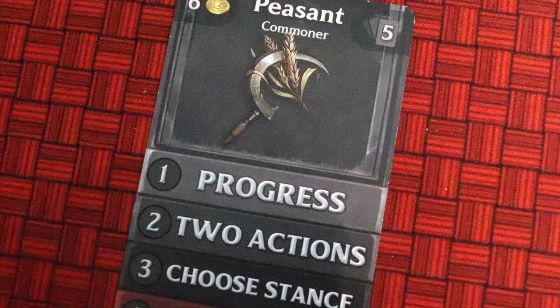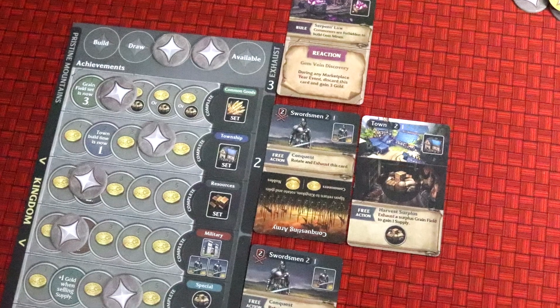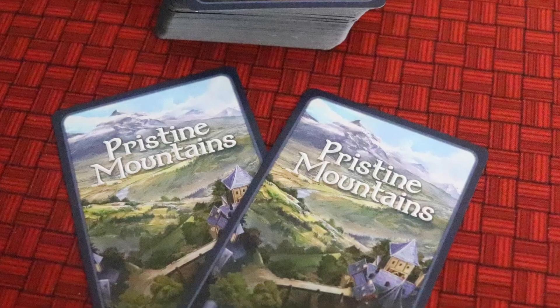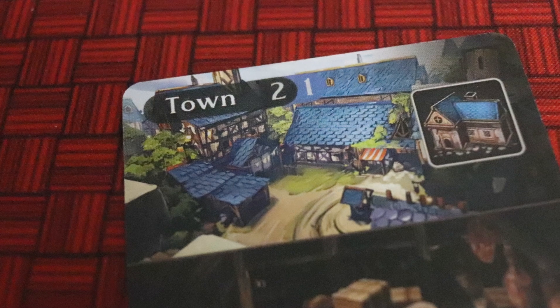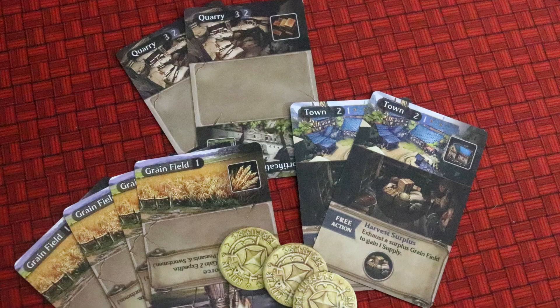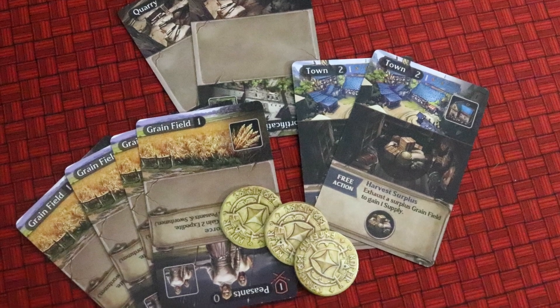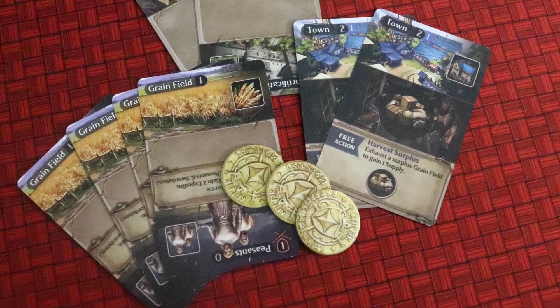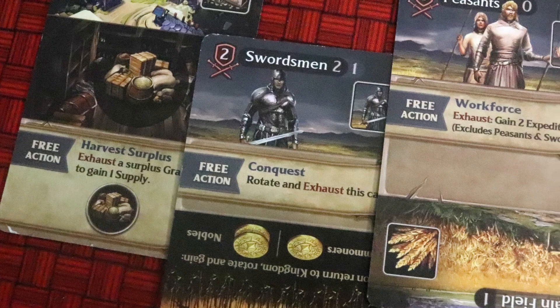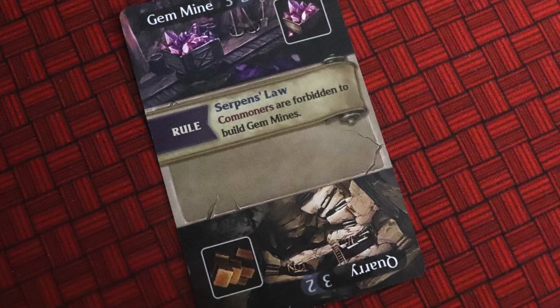Everyone gets two actions and as many free actions as you want or can afford, all done simultaneously. For one action you can build — placing an endeavour card, of which you'll start the game with five. Another action is to simply draw two endeavour cards. When building, the payment is most often time; you place the building in your build queue according to the time cost. Buildings are the core of the game — they make the endeavour sets that earn you coins, help with defence, some give you new free actions, and many are double-sided, giving you more decisions to make.